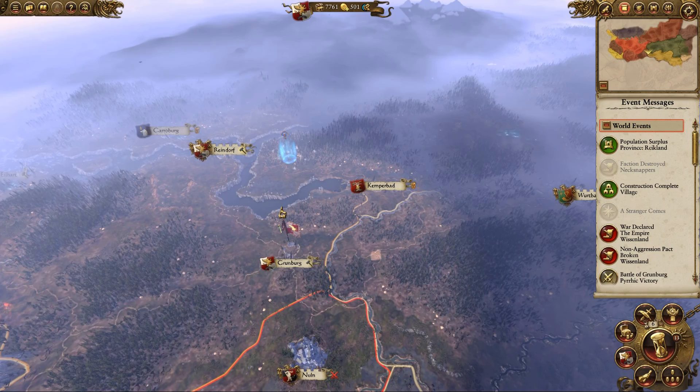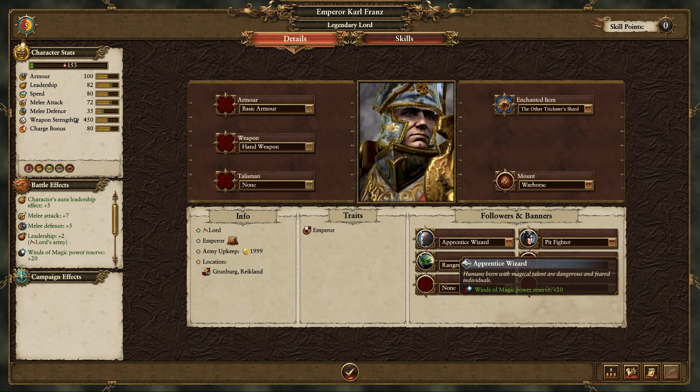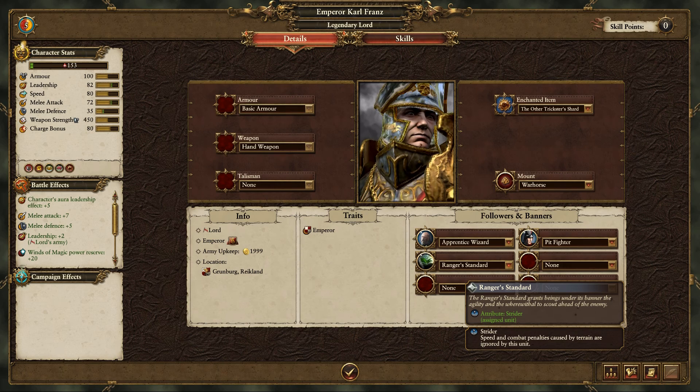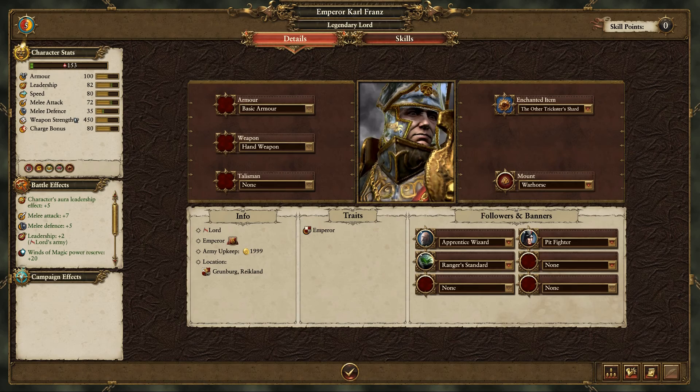This episode, I wanted to take a look at followers, and also carry on with the campaign. I've got an apprentice wizard who gives me winds of magic power reserve plus 20. I've got the ranger standard banner, which gives me a strider — speed and combat penalties caused by terrain are ignored by this unit. And I've got a pit fighter with melee attack plus 7. I don't quite understand if they're physical characters or just a way of improving the ability of my army.